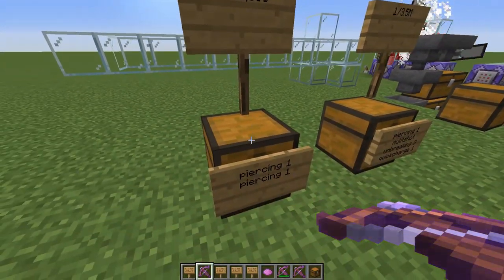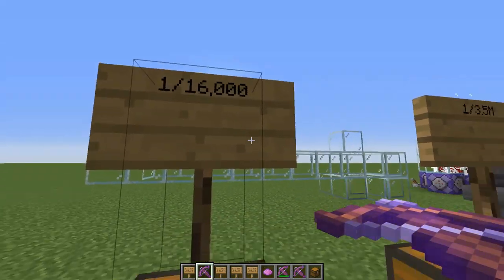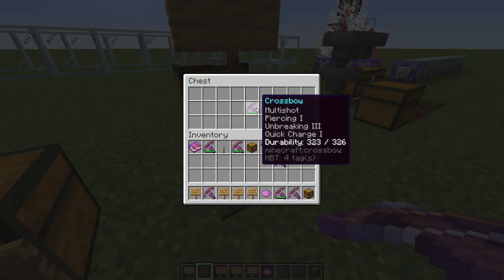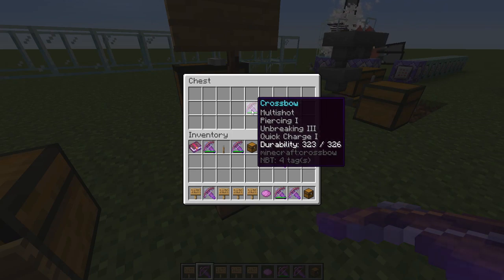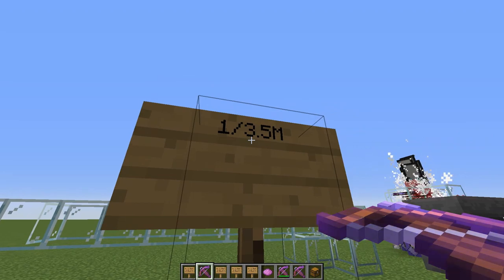Getting the simplest type of glitched crossbow — piercing one with piercing one — is actually quite rare: 1 in 16,000 pillager kills. But the best variation is a multishot plus piercing crossbow, which are the two conflicting enchantments that normally can't be combined. You can also get Unbreaking 3 and Quick Charge 1 on it. Pillagers can get enchantments similar to using an enchanting table up to level 22, so the chance of getting this best crossbow in survival is 1 in every 3.5 million pillagers.